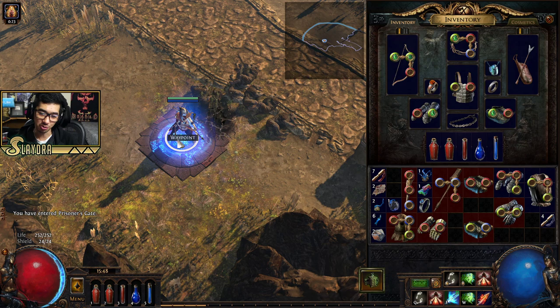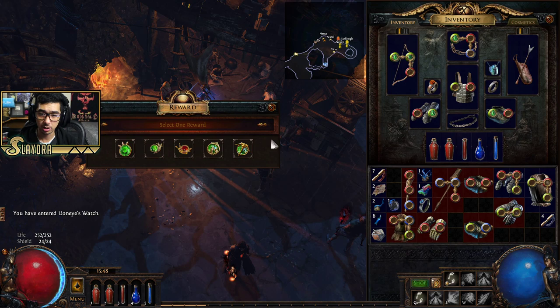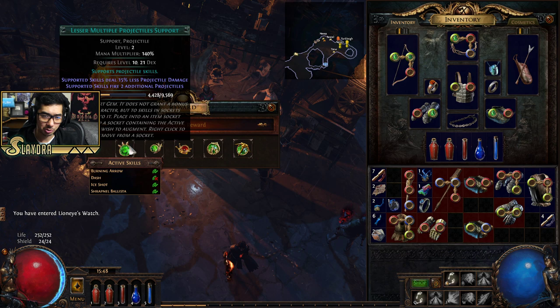Welcome back to part 2 of our full walkthrough for Path of Exile featuring the ranger, but you can be playing anything — it doesn't really matter. We're going to go back into town, and the one thing I want to do is actually do one of the quests that will grant us a skill point, and then we're going to be able to select a new reward.